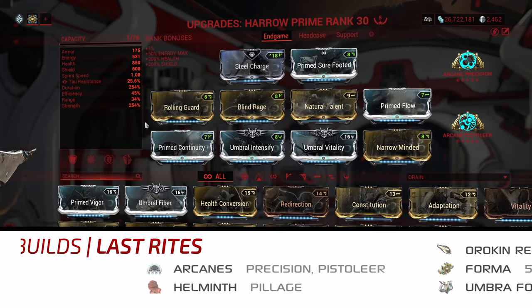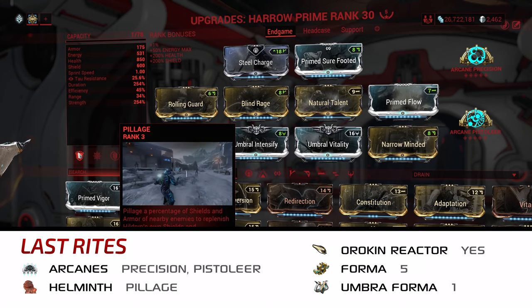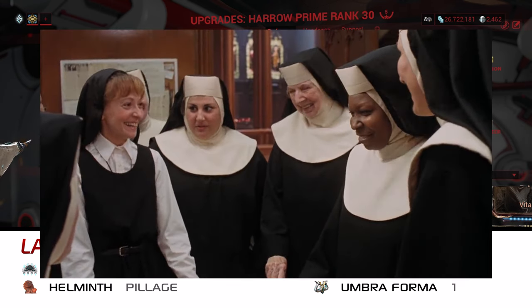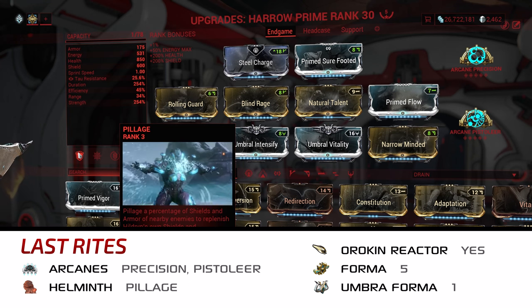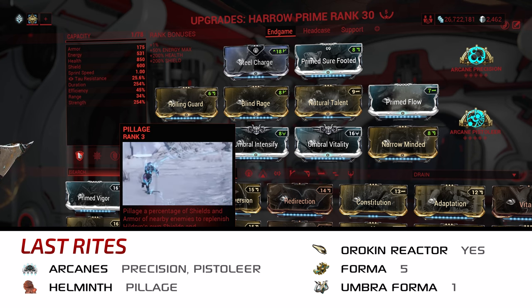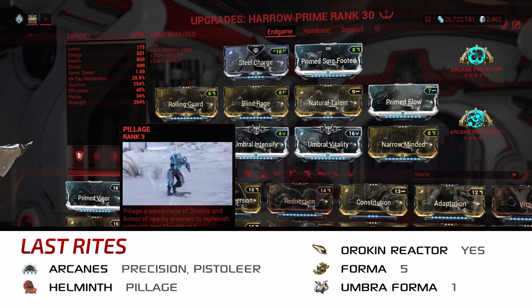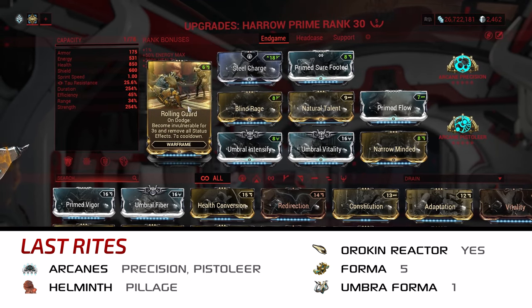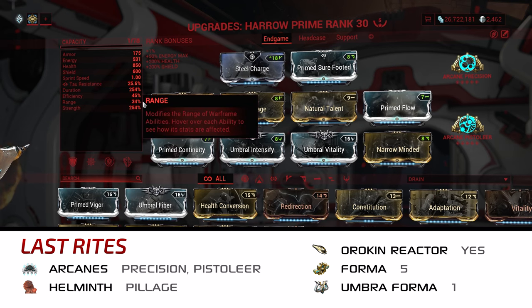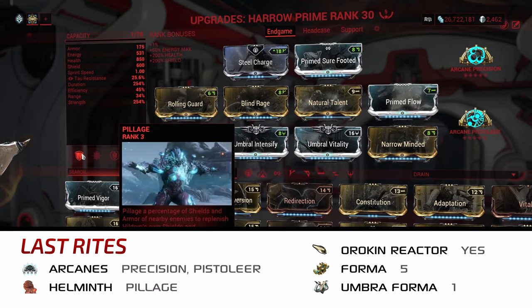The final build utilizes Hildryn's Pillage in place of Condemn. This gives us the shields and Overshields Harrow relies on while also providing enemy shield slash armor strip. This setup also allows me to play around with shieldgating in a way I find enjoyable. I try to always keep Pillage in an active state by activating the ability to send its wave out, then go about my business. If and when shieldgating is procced, I tap the ability a second time, which brings the wave back to me and refreshes my shields. Natural Talent is here primarily to cut the cast time of Pillage, but other abilities benefit from it too. Rolling Guard provides the oh-shit button we all need from time to time. Since Pillage doesn't care about range the way Condemn does and we're only concerned about providing buffs for ourselves, we can tank range while going all in on strength and duration — giving us longer and stronger buffs, plus 63% armor strip from each cast of Pillage.